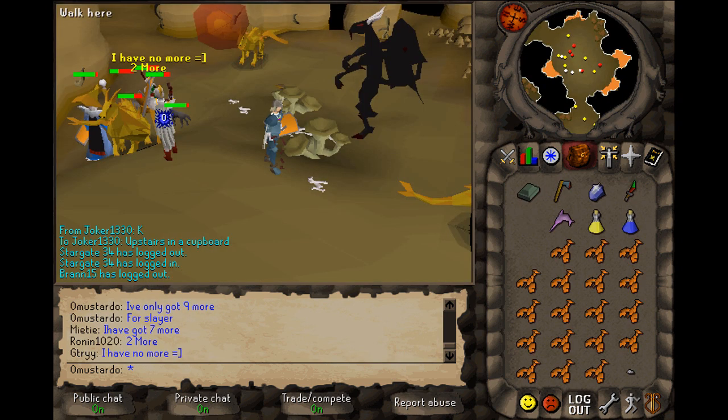Killing Bronze Dragons — they look very orange, and the fireball effect looks pretty much the same, which is a bit odd. Black Demons are still in their old form there, not quite as impressive as they are now but not terrible. I'm using an inventory of lobsters with no prayer — awesome. I'm not sure why I'm not using my Guthans here, or at least not the armor for it. In the chat there I've got them for a Slayer task, only nine more to go. The other players have seven more, two more, and none left — wow, that's a lot of people at Bronze Dragons.